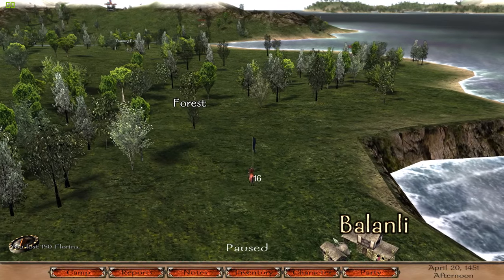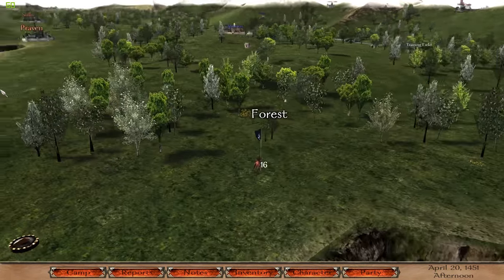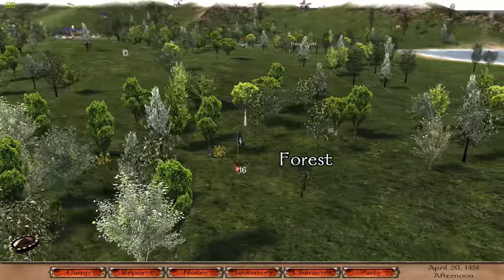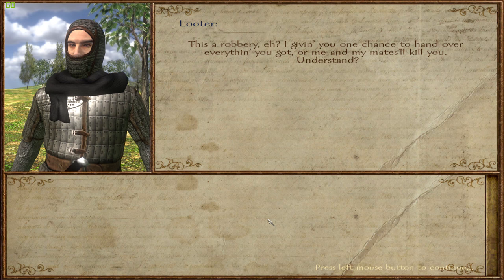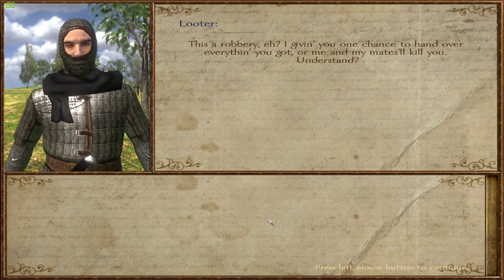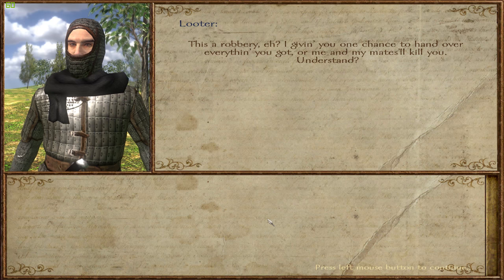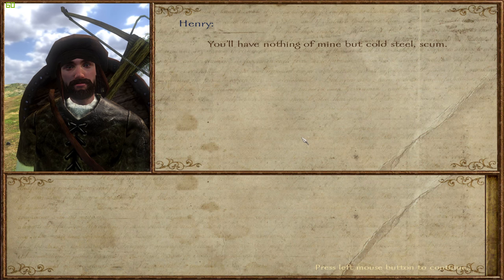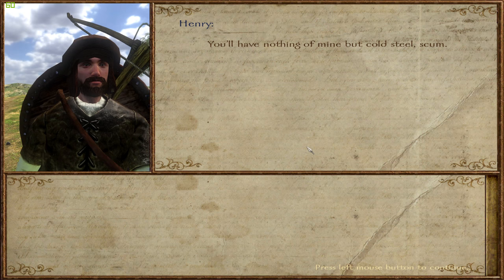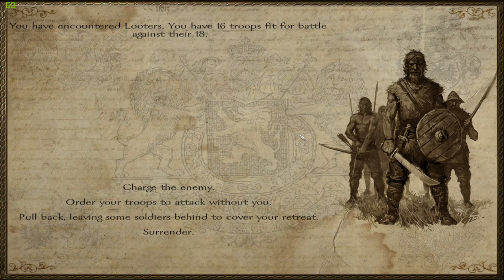Now I've got 16. I don't think you can have any more, really. Looters — you better not be a manhunter. This is a robbery, eh? I'm giving you one chance to hand over everything you got, or me and my mates will kill you. Understood? You'll have nothing of mine but cold steel. I am an apprentice baker — I make the bread. This guy makes the bread, mate. Let's go chunk him.